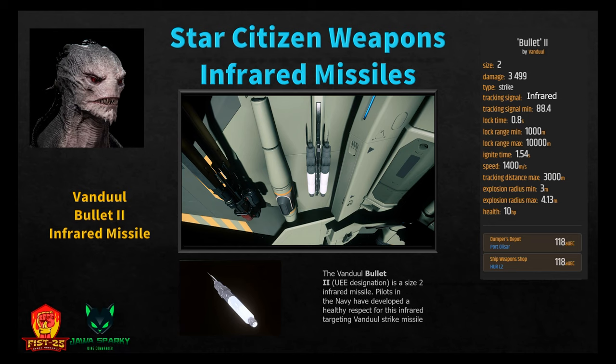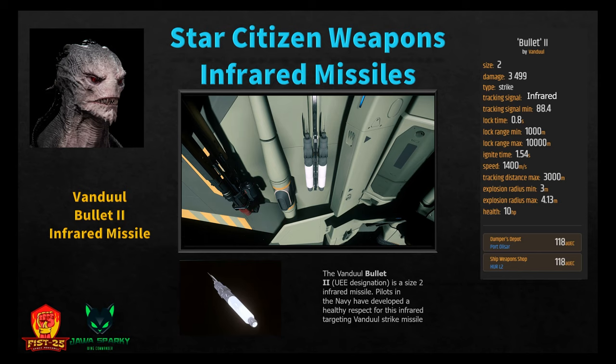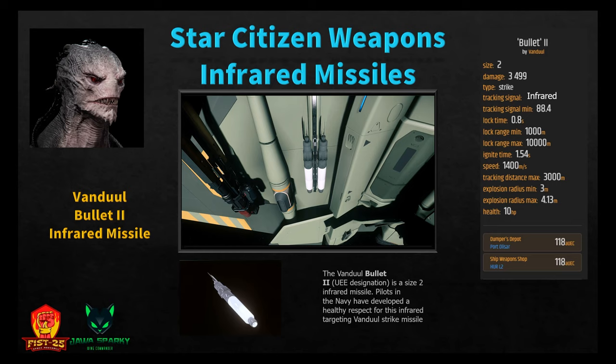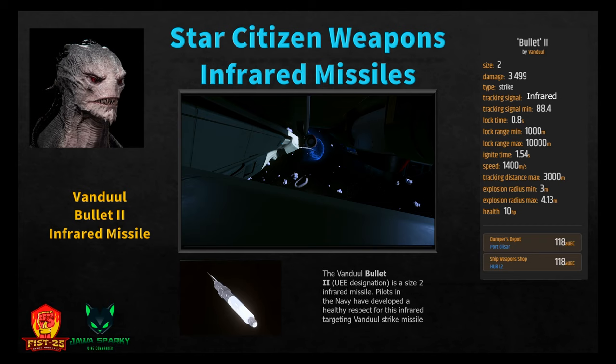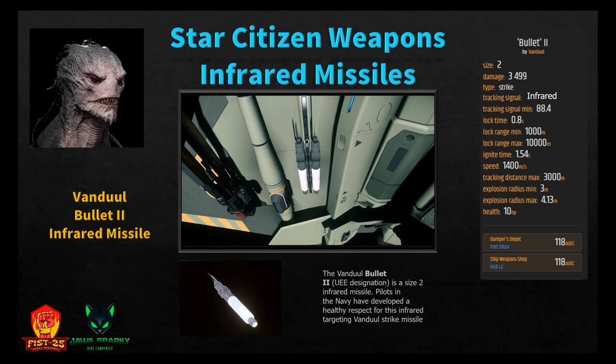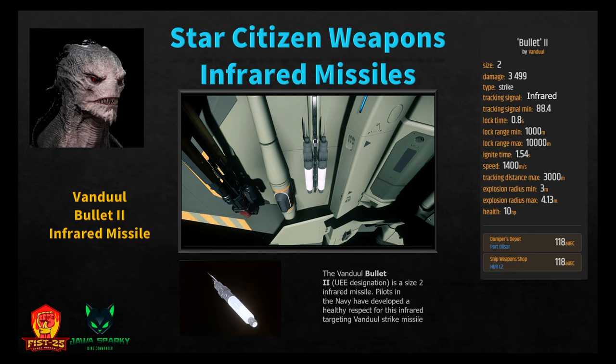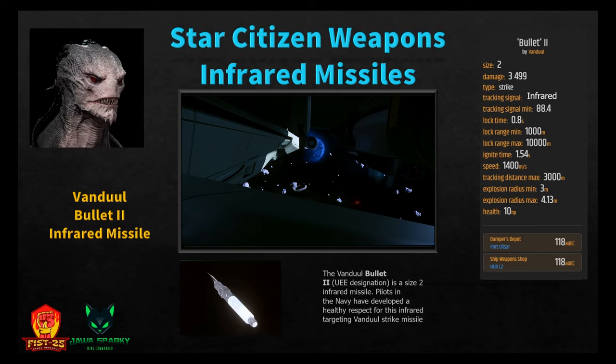The Vanduul Bullet 2 is a size two infrared strike missile. Pilots in the Navy have developed a healthy respect for it. It does 3,499 damage, with tracking signal 88.4, lock time 0.8 seconds, minimum range 1,000 meters, ignite time 1.5 seconds, speed 1,400 meters per second, tracking distance 3,000 meters, and explosion radius of 3 to 4.13 meters. It's available at Port Alisar, Dumper's Depot, and Hurston L2 for 118 Alpha UEC.